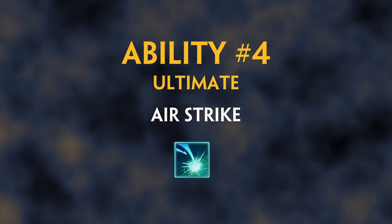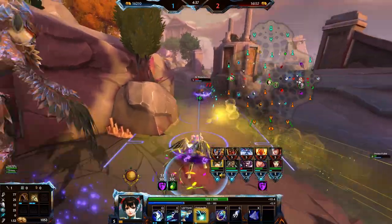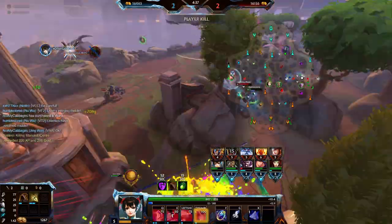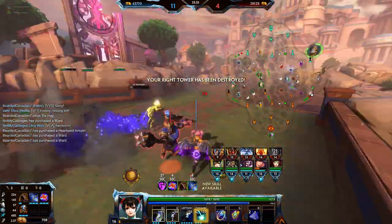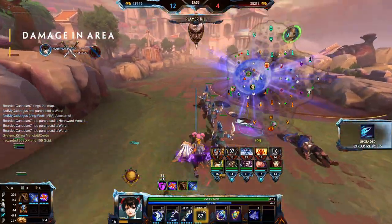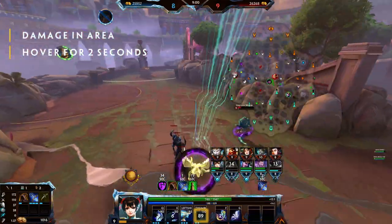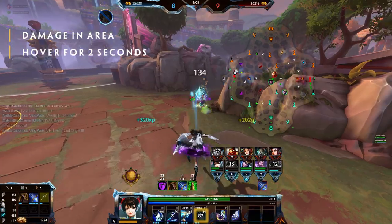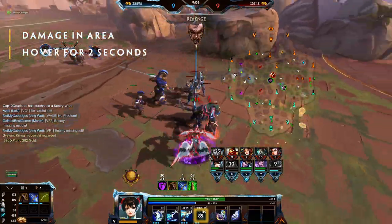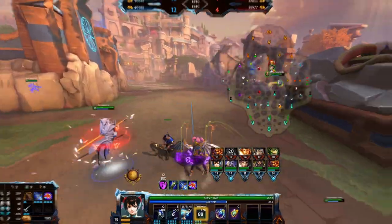Ability 4, the Ultimate: Air Strike. After channeling for a brief moment, Jingwei will launch into the air. As she ascends, she will drop explosives that'll damage enemies in the targeted area. She'll hover in the air for 2 seconds and can select the area she wishes to land in. This is an excellent tool for repositioning or chasing down foes. This ability provides crowd control immunity from the moment she activates it until she lands.